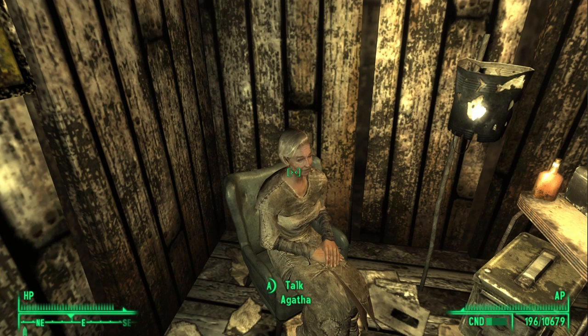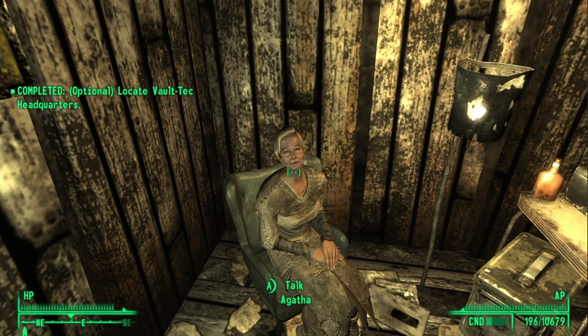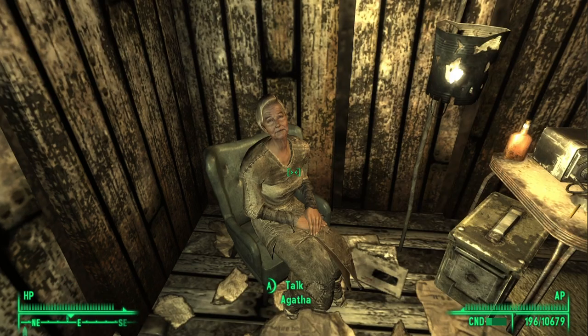What we need to do is now travel to Vault 92. From within the vault we will need to find a violin as well as a music sheet that we will need to bring back to her. Upon giving her both the violin and the music sheet she will reward us with the Black Hawk. And with that let's go to Vault 92.